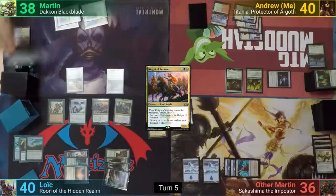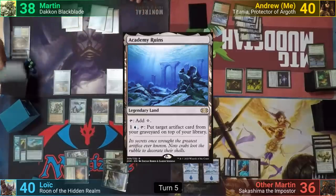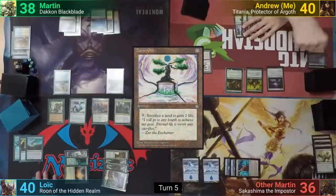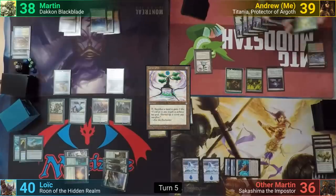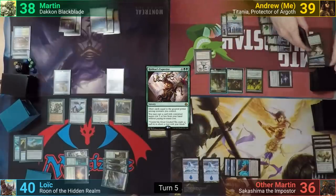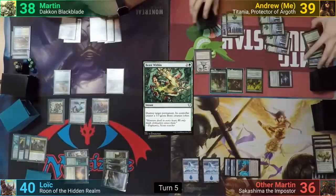Loic passes to Martin, who takes the opportunity to cycle in Irrigated Farmlands. Martin untaps and plays the Academy Ruins he found, passing. I untap and cast Zurin Orb in my main phase. I crack my Wooded Foothills for a Forest, which triggers Titania, making an Elemental token. I then cast Freyalise's Expertise, drawing 5 and putting a card with mana value 6 or less into play. That card is Beast Within, which I use to destroy Brego. I discard down to hand size and pass to Other Martin.